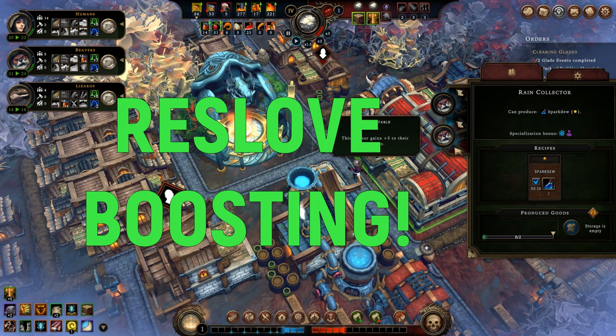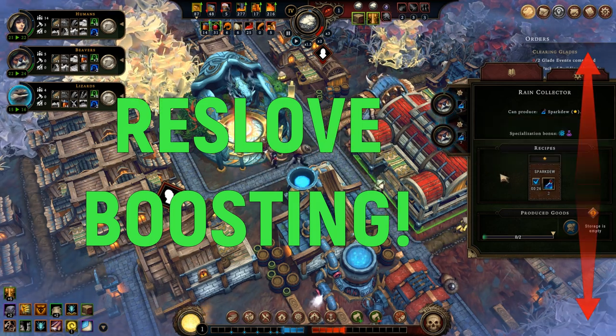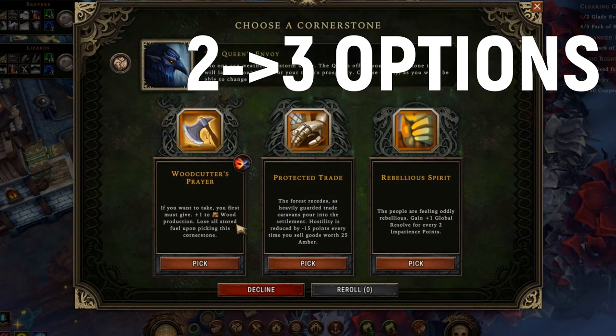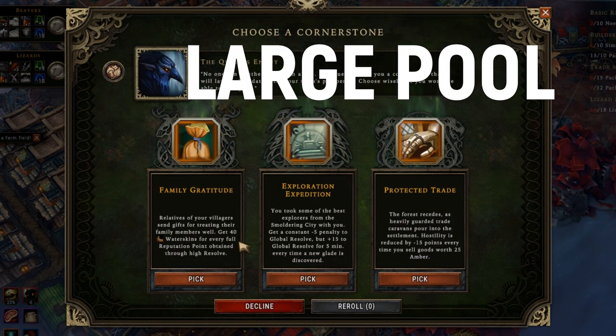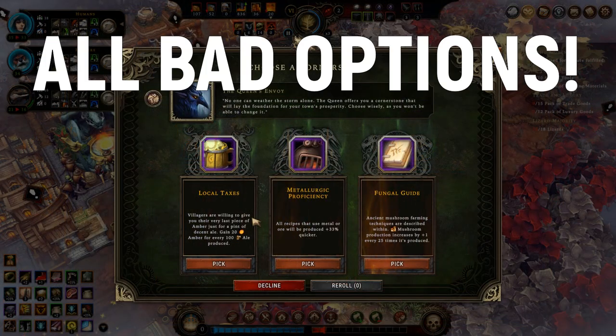For more information on resolve boosting, use the link on screen or the Against the Storm full playlist in the description. The next Monastery upgrade is also very helpful as having more options when choosing cornerstones lets you have a higher chance to get something useful. Since the cornerstone pool is so large, it can happen even several times during one settlement build that you get nothing useful to choose from.